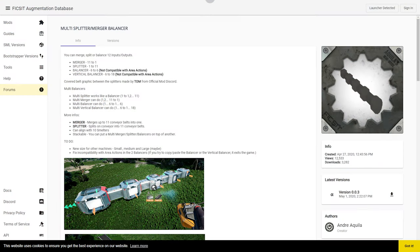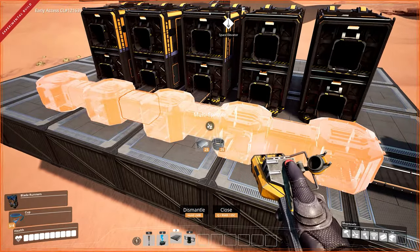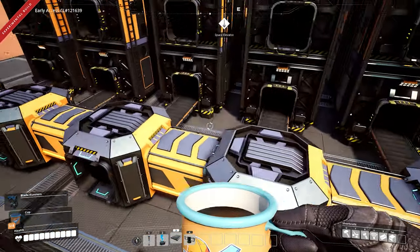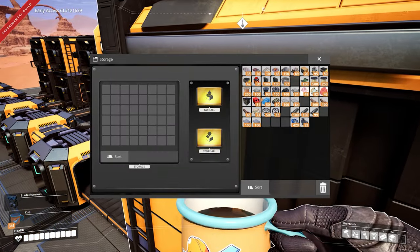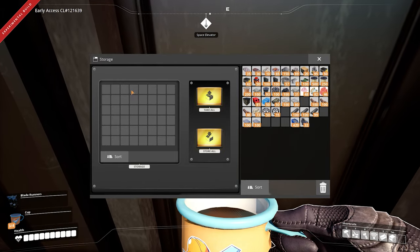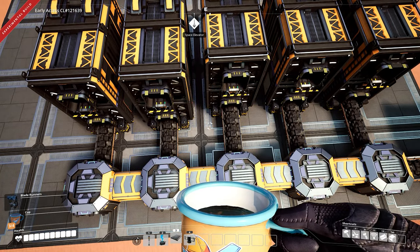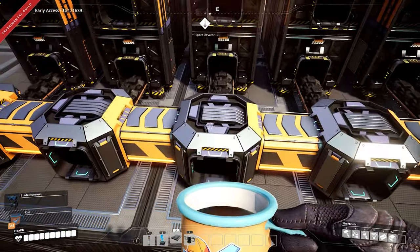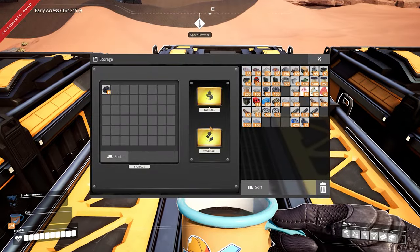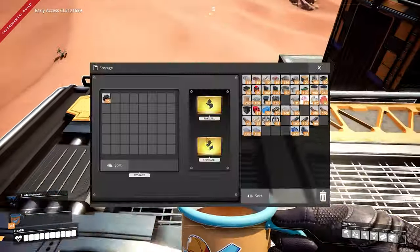The first one on my list is probably the most useful one — it's the Multi-Merger, Multi-Balancer, Multi-Splitter mod. This is basically a set of splitters already connected by conveyors, and they have the advantage of balancing the load automatically. Let me place some items inside here and see how they will be split perfectly. Check this out — why doesn't the game have this feature yet in vanilla? See that all the deposits are getting exactly the same amount of resources.